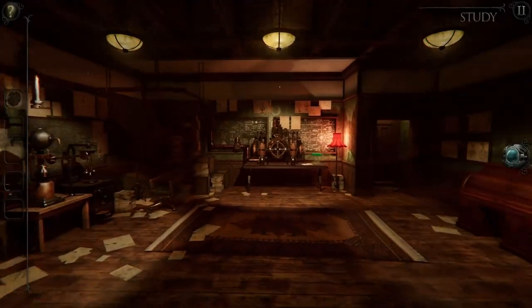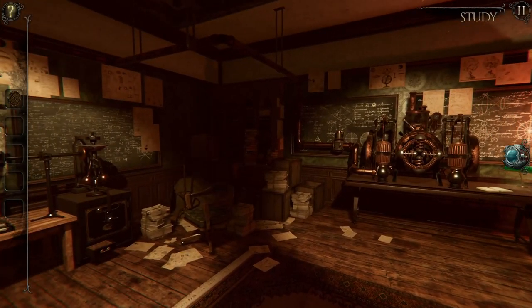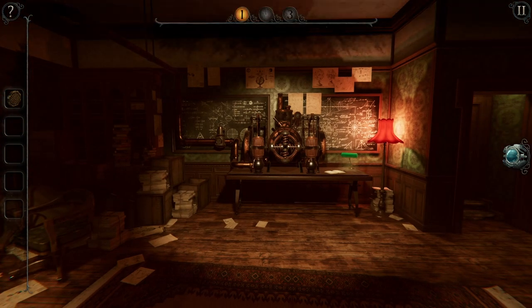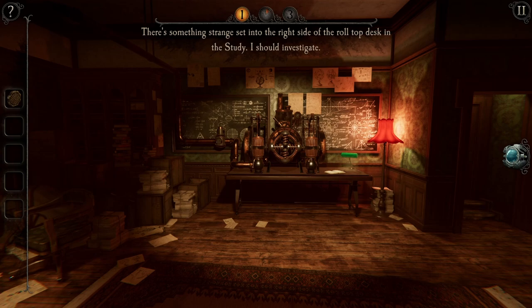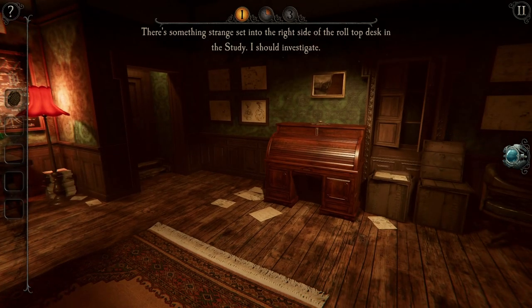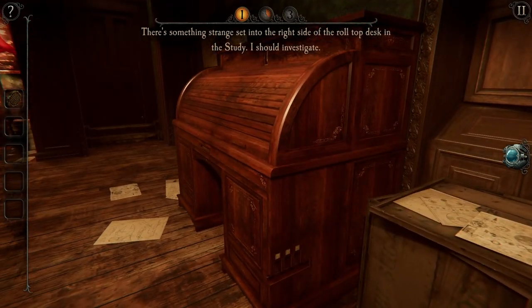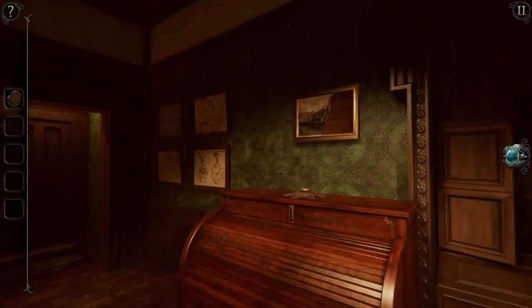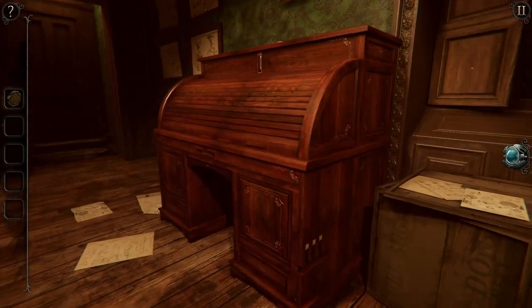This is the problem I have in each of those games — I press right mouse button too much. There's something strange set into the right side of the roll top desk in the study. I should investigate. It's strange to the right side. Yes, I've seen it. But it seems there's something missing.